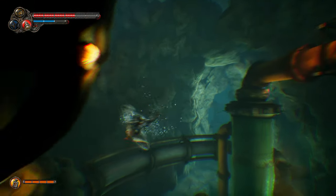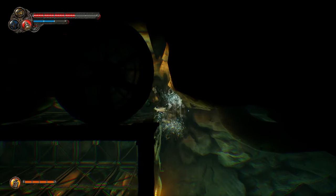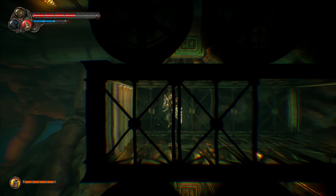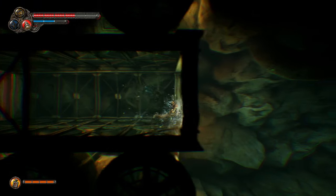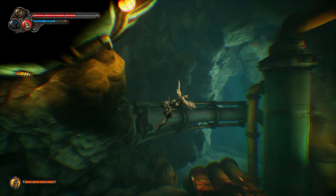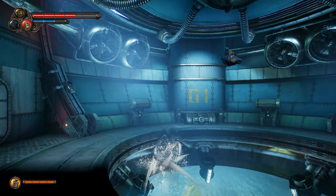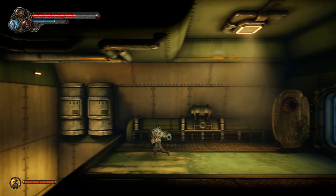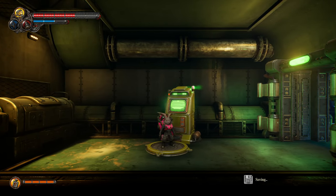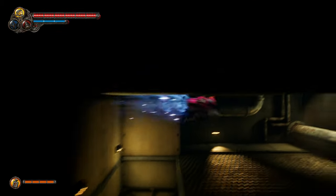I'm wondering what it is that we're going to get that will allow us to get through the remaining obstacles. We've got some laser grids which we can't get through - I assume we're going to get a special dash or something along those lines, so we can't actually finish exploring this bit but we can go over that way. We're probably going to need something to use more abilities underwater, unless I'm just pressing the wrong buttons because I'm an idiot.